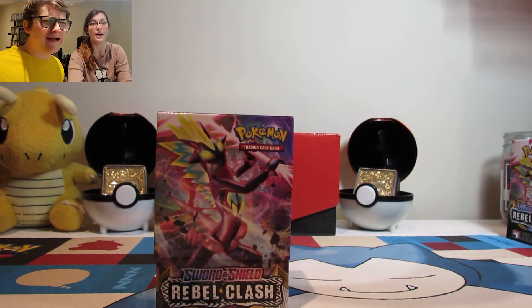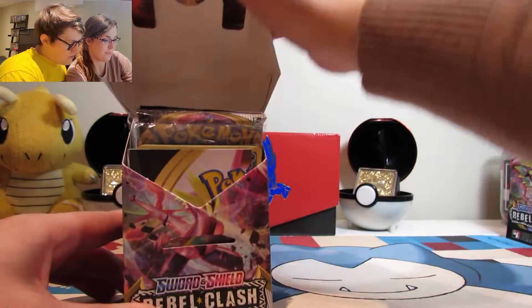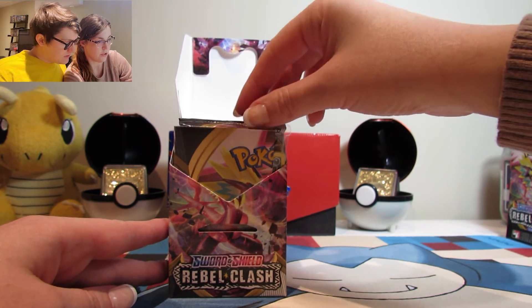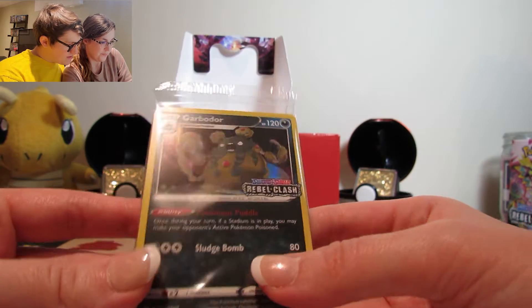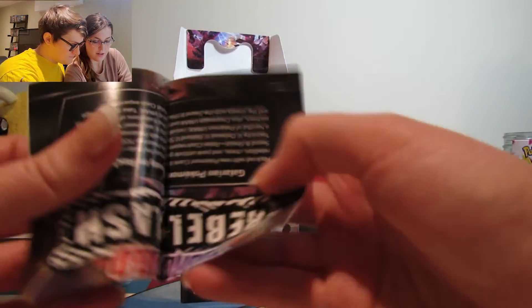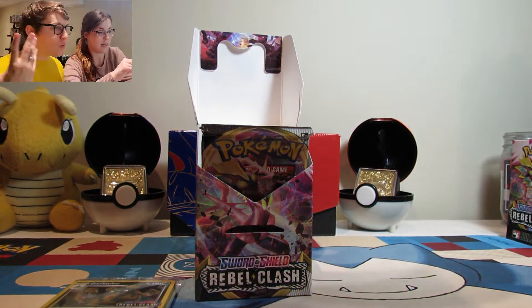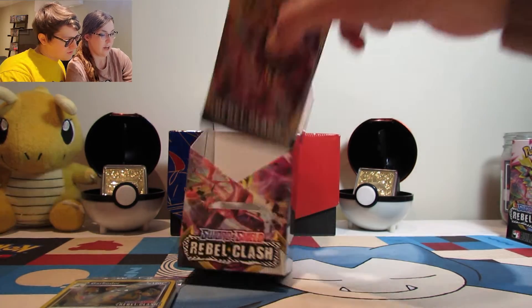Alright, let me adjust the camera — there we go. This box is also good for holding your cards when you're done. So we've got four pack options to choose from. There's a little rules sheet for how to play during the pre-release, and there's Toxtricity on there. We're not building a deck anyway — and then you got four packs.